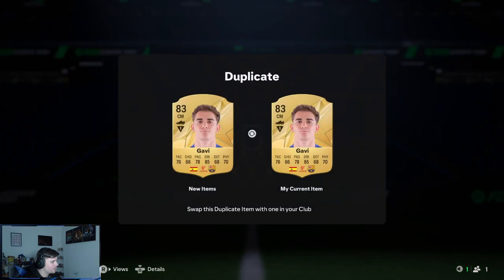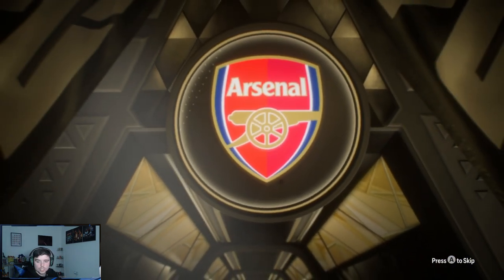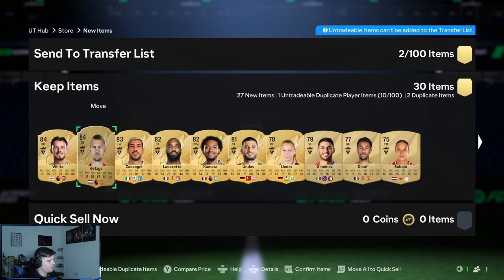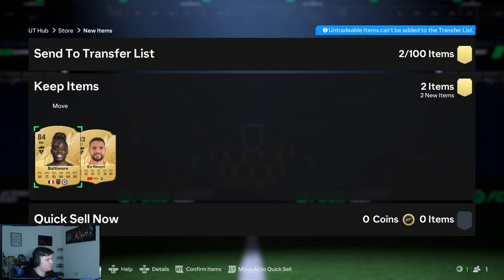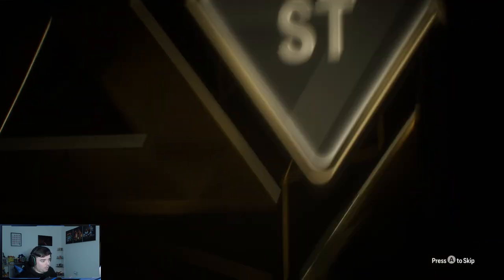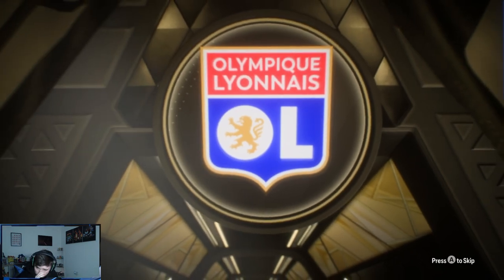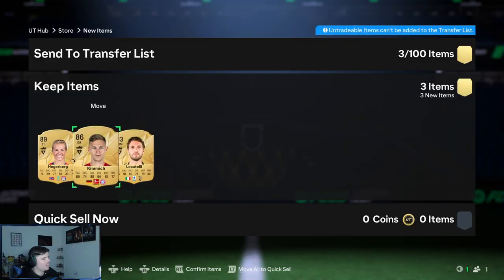50k pack here — no walk out. Is that Gavi? Yeah, it's Gavi, 83 rated. We're guaranteed an 83 and we got one — Ben White, 84 rated, cheeky but I'll take it. Delic in there as well — could go into the Sprint Supreme evo. 84, 84, and 83 is not bad. 82 times three — let's see who we get. It's a walk out! Norwegian striker. Oh — it's a double walk out! Kimmich, very good ratings, and Locatelli as well. 89 and 86 and 83 — I'll take that!